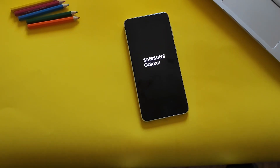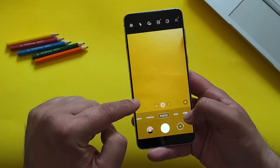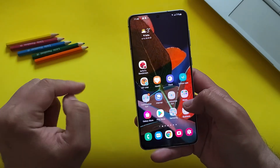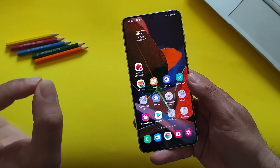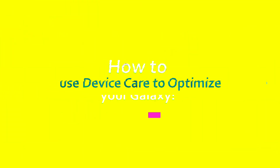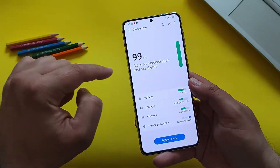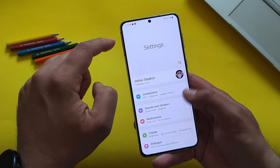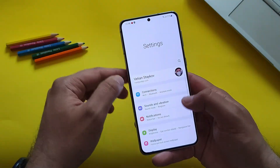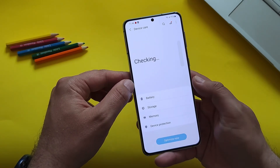I really hope you're going to get some improved performance while using your device. That was the first trick: cleaning the cache from the recovery. The second thing I want to show you today is optimizing the phone from Device Care. If you don't have the button on your home screen, just go into Settings and scroll down to Battery and Device Care.